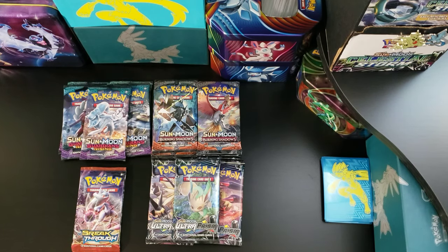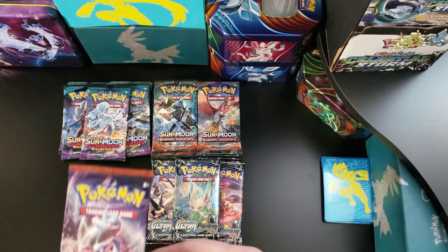What's up YouTube? This is Dag Ketchum and Zach Ketchum, coming to you live on Black Friday. We just picked up a handful of packs from GameStop — buy one get one for a dollar, can't beat that. So we're hunting for the Burning Shadows ultra rare, hyper rare, secret rare Charizard. Let's see if we can pull a Tapu Lele from Guardians Rising. Let's kick it off with some $2 Breakthrough packs.